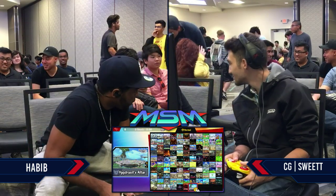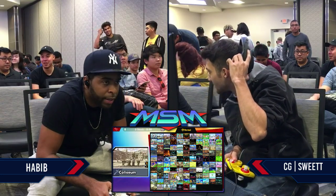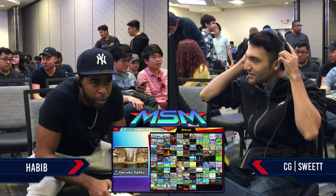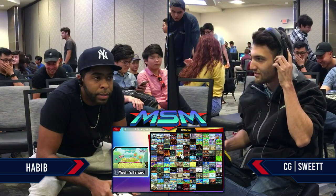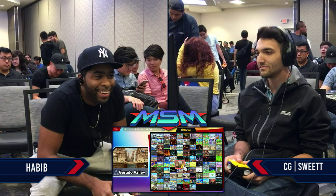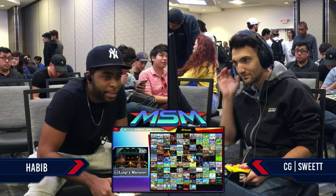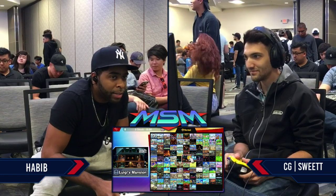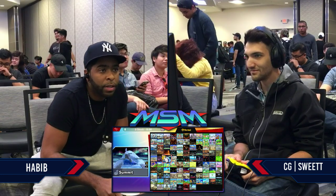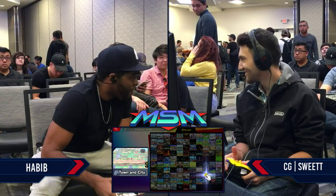He did get some pretty convincing stocks, especially with that great edge guard using the up B that spiked him down — it was able to confirm into the down air — but it's not looking too good right now for Habib. I'd like to see some run-up F-tilts from Habib. That's a really strong option from Kirby because it's not as punishable as F-smash, comes out a little quicker, and can set up situations where you get some edge guards — that's where Kirby really excels offstage.